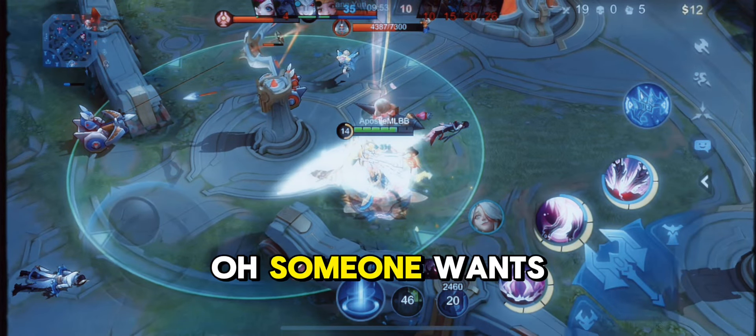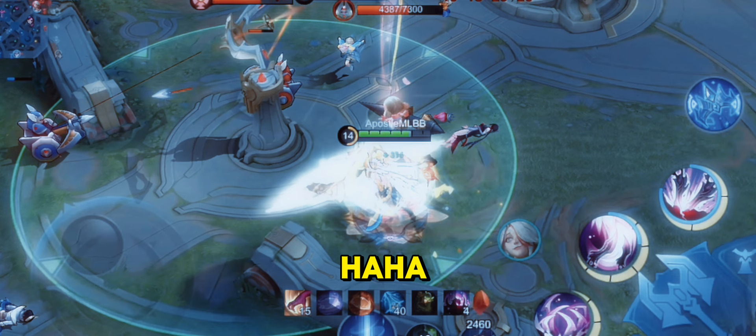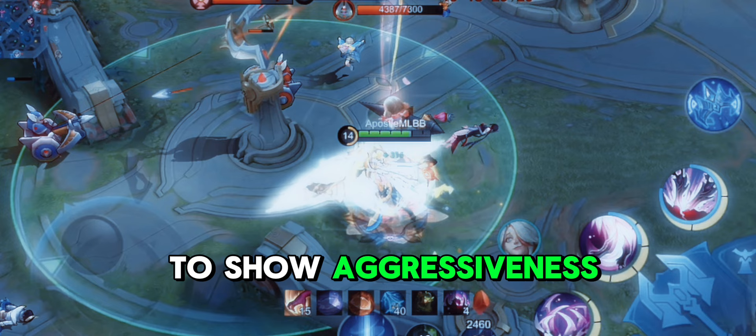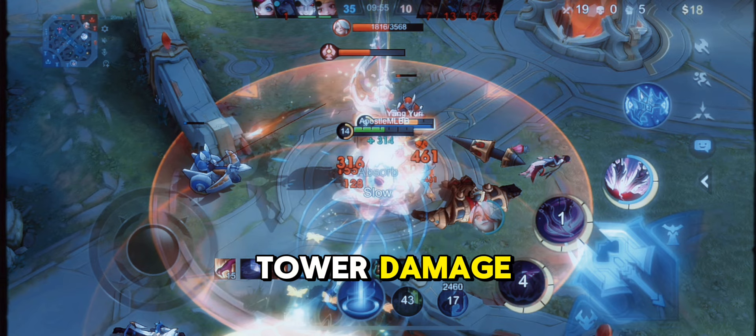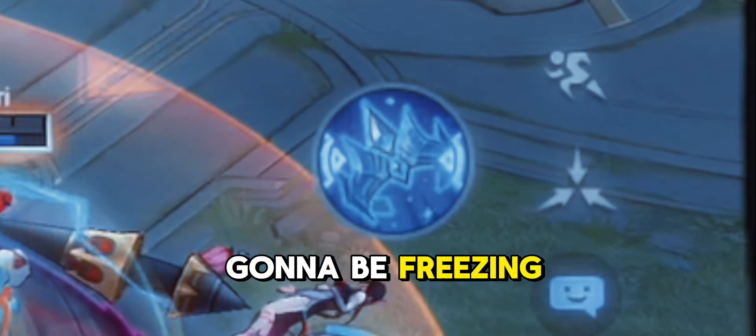Ooh, someone wants to join too — maybe he believes he's the main character. Now, I already have a contingency plan for her, but she doesn't know that. So we're gonna proceed to show aggressiveness inside the tower, and right after she's confident because of the tower damage, we're going to be using the second skill.